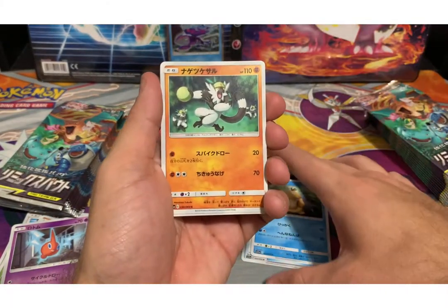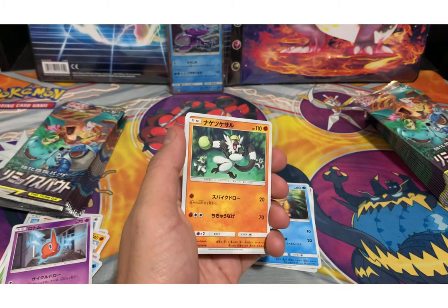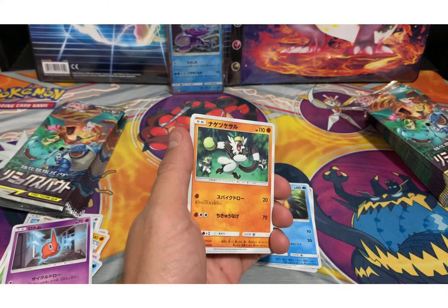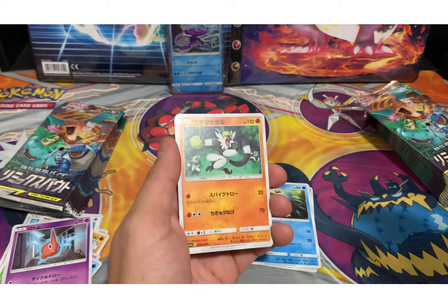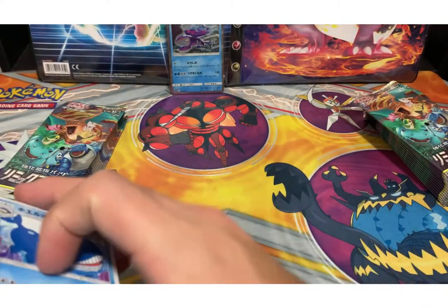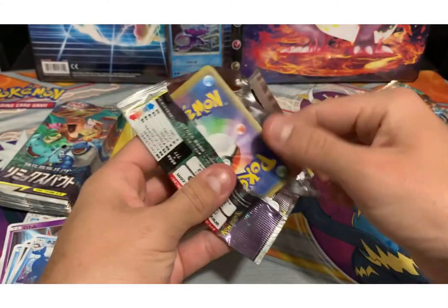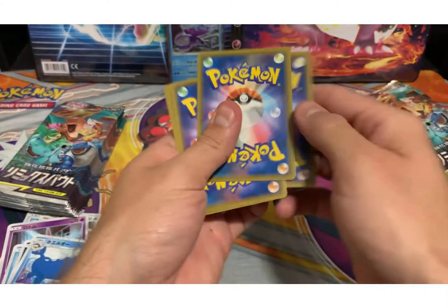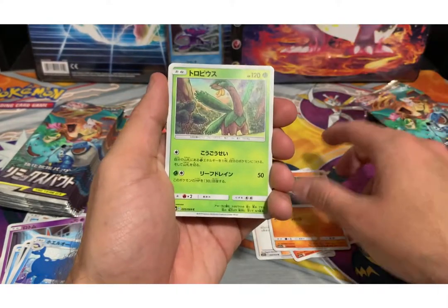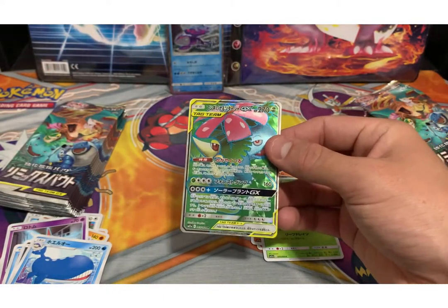We got a Psyduck, we got this monkey thing — that is called a Simipour, a Simeon. We got a Alolan Grimer, we got a Wailmer. Rapidash, this panda thing, Land Before Time card — oh let's go! Full Art! Phenosaur — a shiny card! Yes!